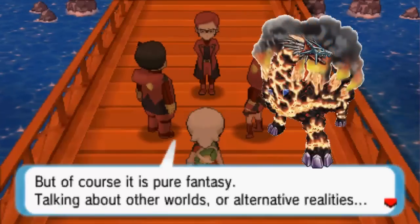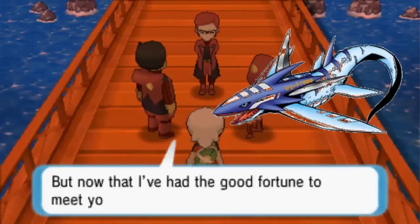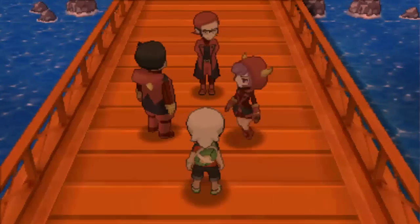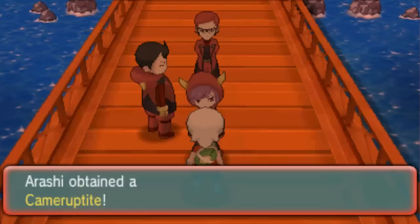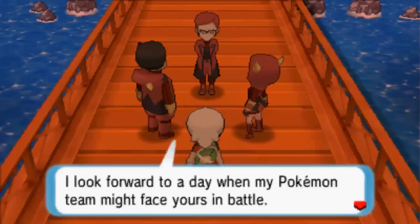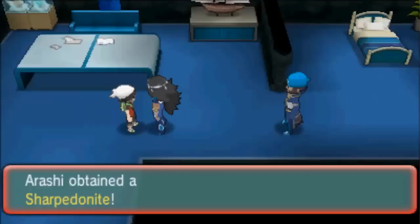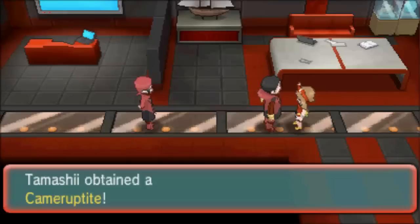For Mega Volktromon and Mega Tilemon, their Digivice locations change depending on whether you're playing Omega Ruby or Alpha Sapphire, but both are still available in both versions. If you're playing Omega Ruby, Mega Tilemon's Digivice will be given to you by Archie upon entering the Battle Resort for the first time. Mega Volktromon's Digivice will be found in the Magma Hideout during the Delta episode. This is flipped in Alpha Sapphire.